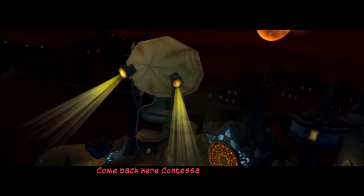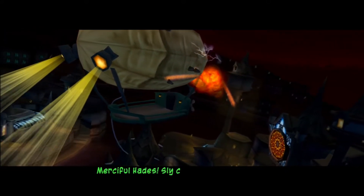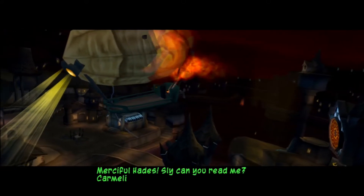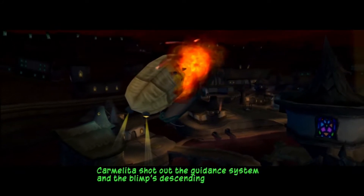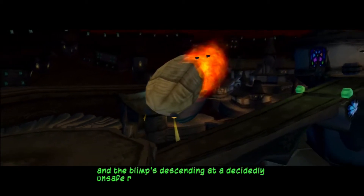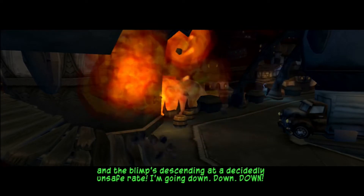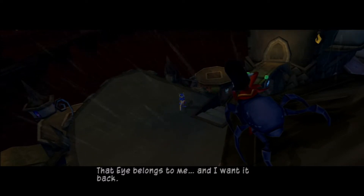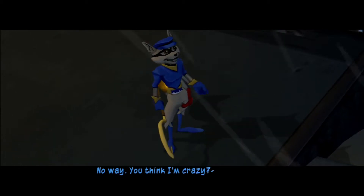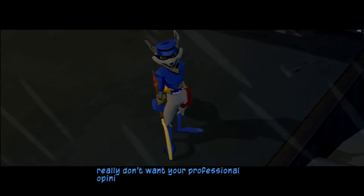Come back here, Contessa. That getaway blimp won't save you. Merciful Hades. Sly, can you read me? Carmelita shot out the guidance system and the blimp's descending at a decidedly unsafe rate — I'm going down. That eye belongs to me and I want it back. No way. You think I'm crazy? Actually, on second thought, don't answer that. I really don't want your professional opinion.